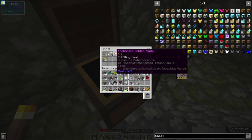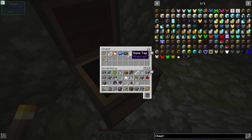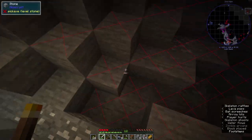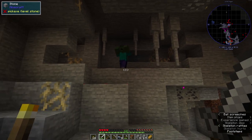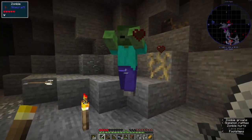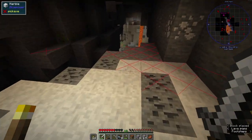Bread - yes please, we'll definitely take the bread because we're gonna be dying very soon. Hello - an enchanted golden apple, lovely! And a name tag, and some more wheat, beetroot seeds, bones, redstone - redstone's kind of nice. We'll come back here. Baby skeleton - no way, no thank you. Baby zombies are more than enough for me - I don't need baby creepers and baby skeletons too.